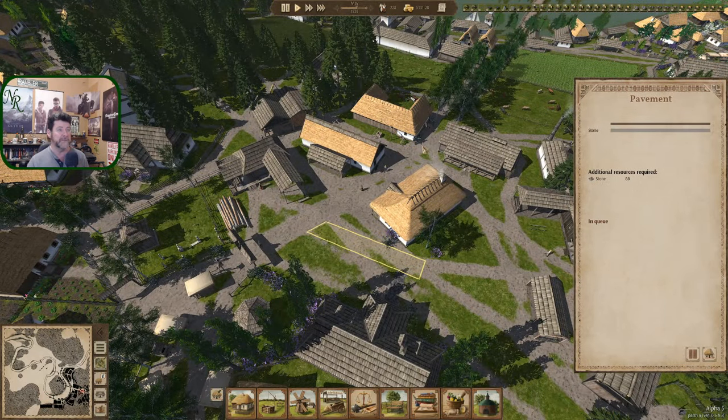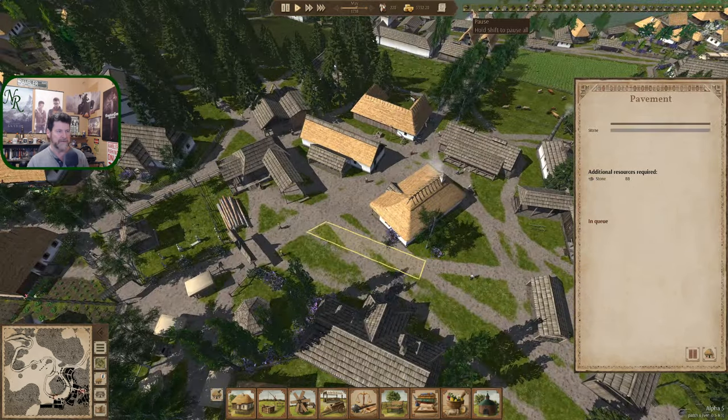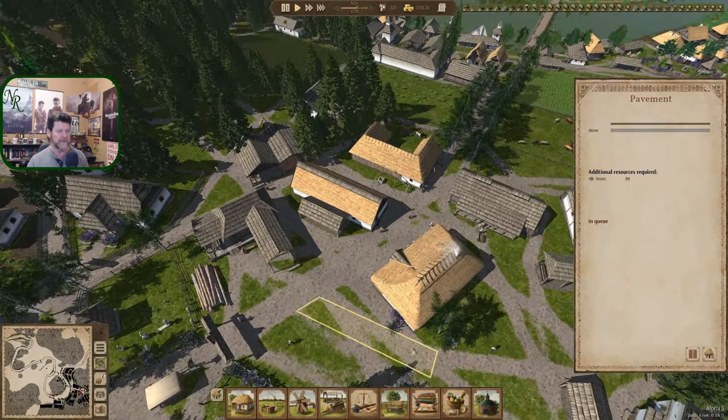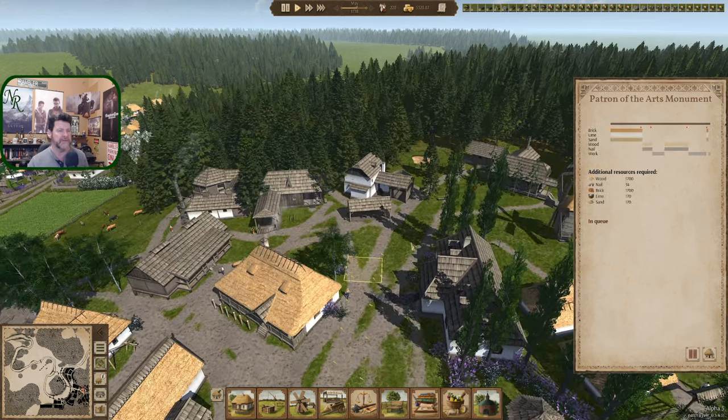It'd be nice to see that happen. Over here, this fishing dock — we have brought all the materials except for the thatch. Let's move this fishing dock back. We'll go from here to there, get that road in, get the cobblestone in over there, and just see what that looks like. And then the two warehouses and the Patron of the Arts Museum.